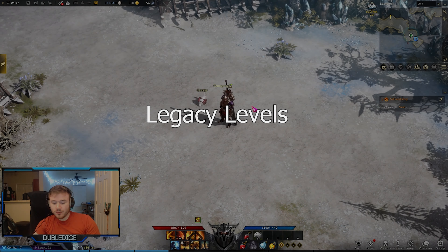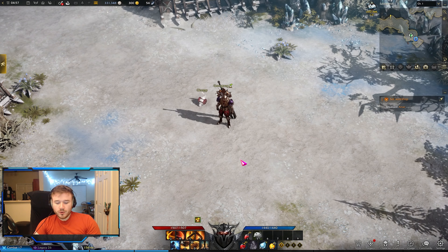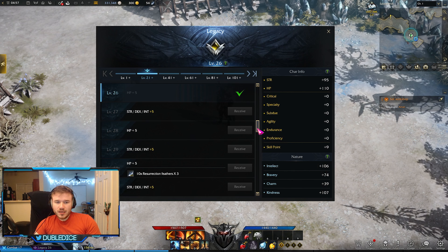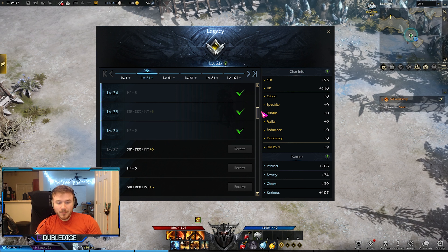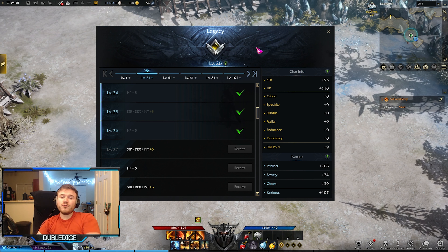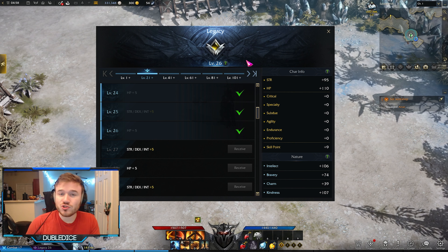Something newer players might not realize is that there are two different level types: combat skills and legacy skills. Combat skills level up your combat skill points, whereas legacy skills use your legacy skill points — the default hotkey is O. This is important because legacy skills are permanent upgrades to your character's stats, including health and main stats. You should not neglect it. Additionally, your legacy levels are shared across all of your characters on that realm, meaning you can continue to progress your legacy levels even on alternate characters.